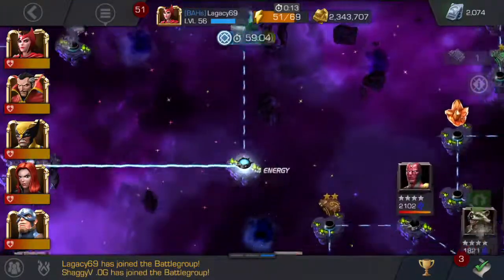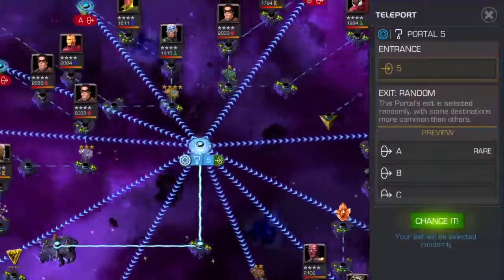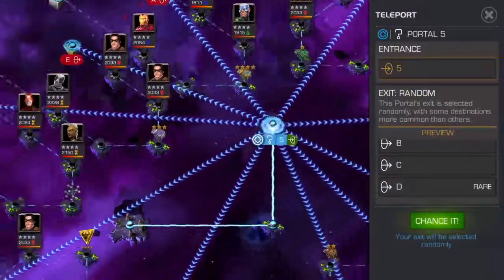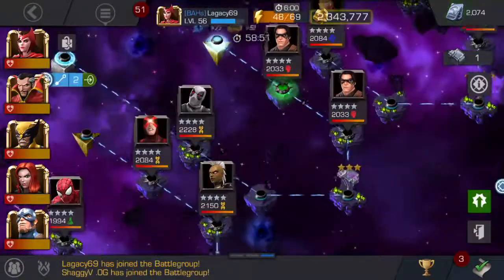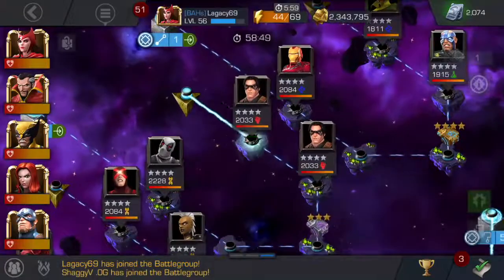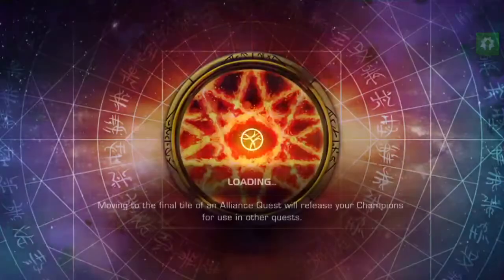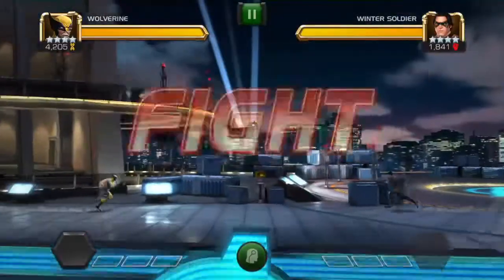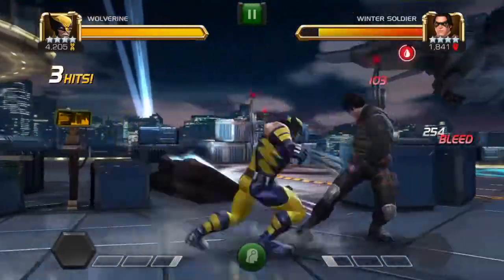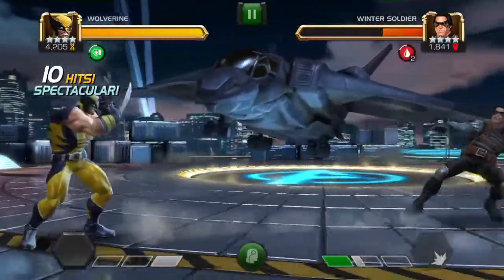Alrighty, let's see. There's a 4-star chest up here — that'd be pretty good. Path A. Alright, 3-star chest. That's alright, I'll take that. I'm really excited to see what's in there. I'm not sure what's in each chest, but I know it's either 4 or 5-star shards. Hoping for 5-star shards, and a lot of them.